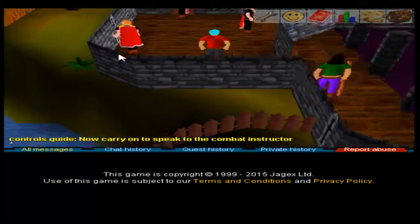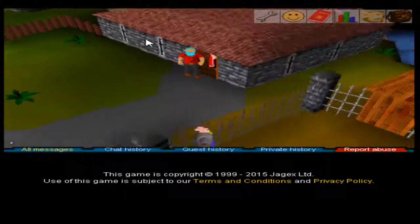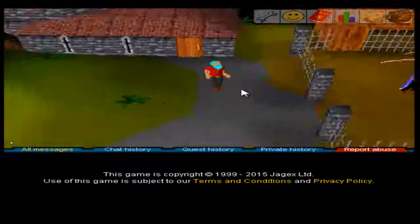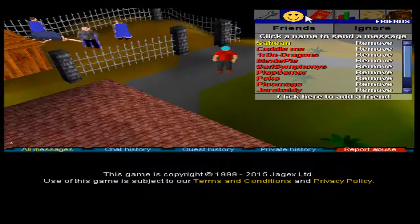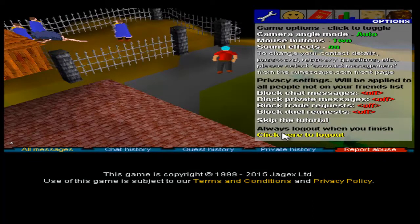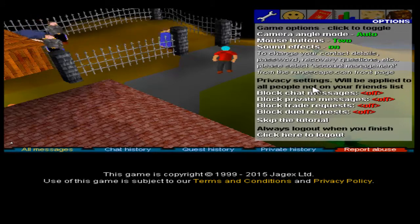Carry on. Speak to the combat instructor who's outside of the door. Oh, look how beautiful this is! Sound effects are on. There's no music though, I guess. Oh, I have an option to skip the tutorial. Nice. Block private messages, block trade requests, block duel requests. So there's no music then, I guess.